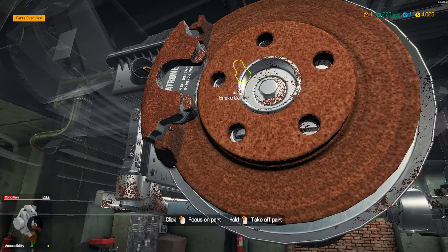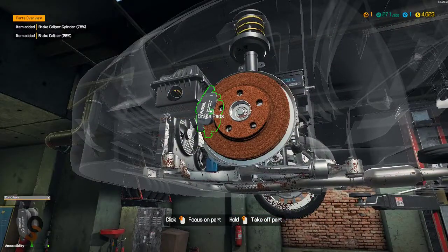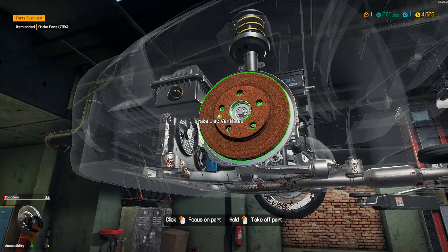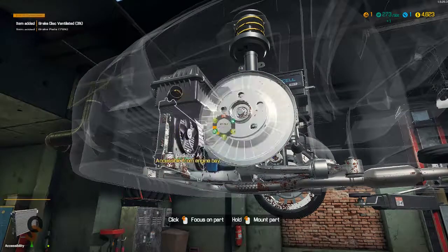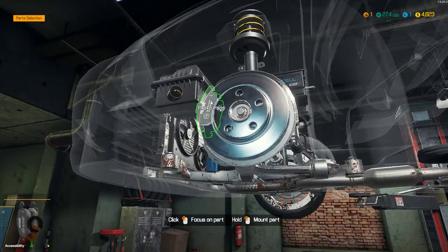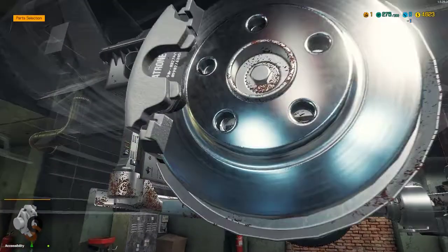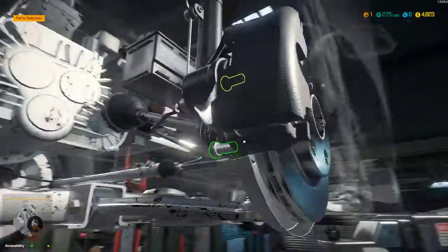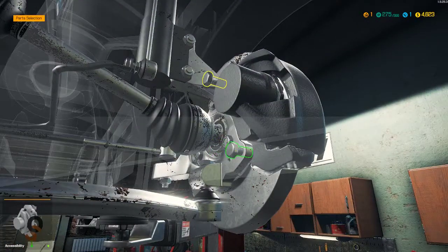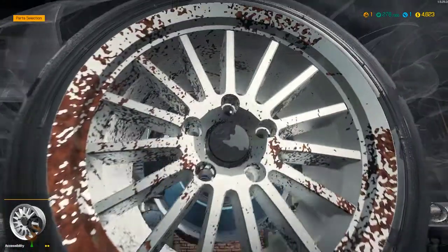We have a bad caliper and a bad ventilated disc. We'll put the good parts on — new brake pad, new caliper. Come around here so we can kind of see what we're doing.